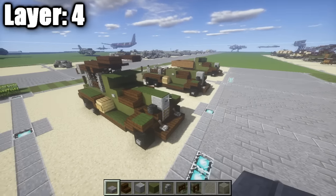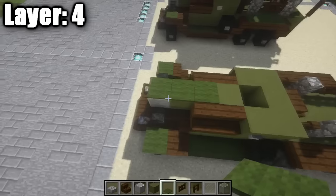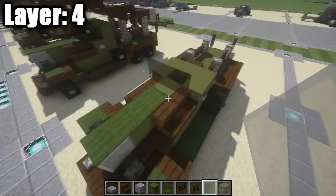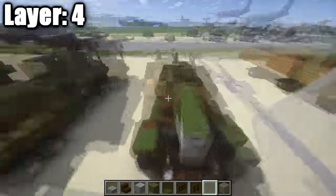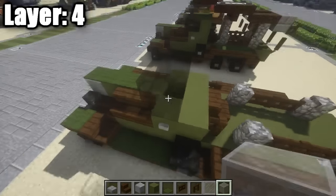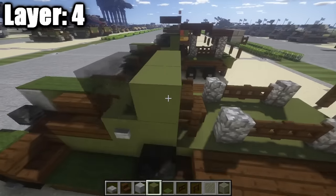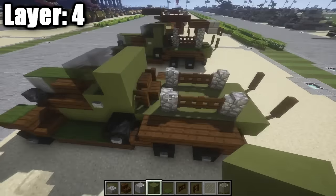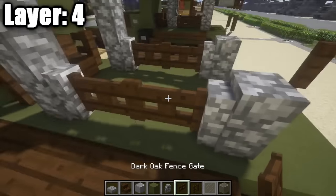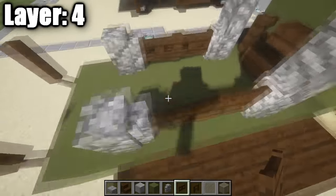For layer four, place green carpet on top of the polished andesite full block — a total of three in a row. Then place two light gray stained glass panes across, and a light gray stained glass full block on either side. Optionally add one in the middle if you don't plan on doing any interior. Along the back place a row of three green stained clay, then cobblestone walls on either side of the launcher area, and dark oak wood fence gates opened inward on top of the existing fence gates.